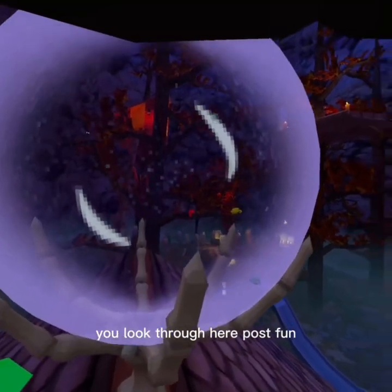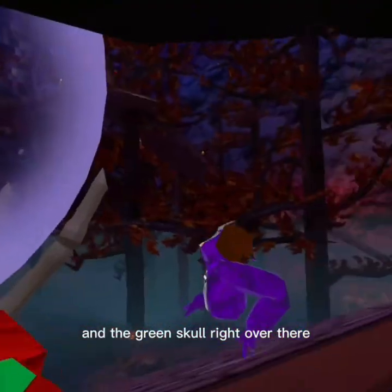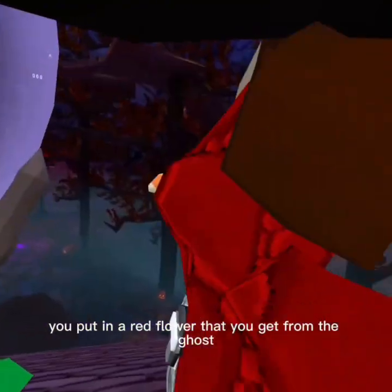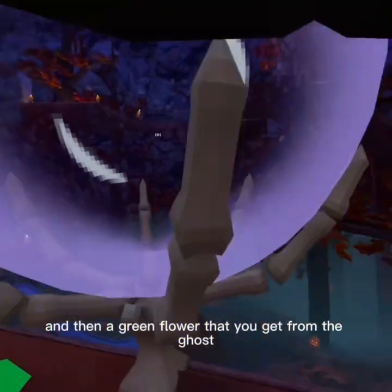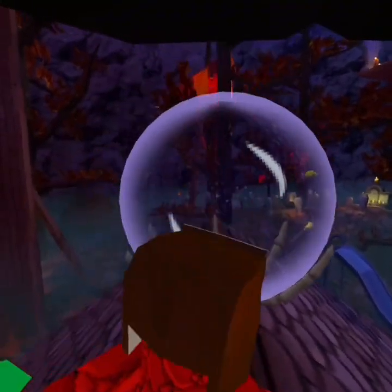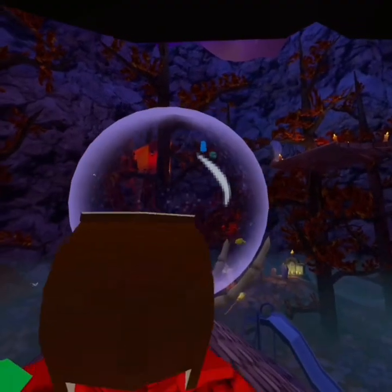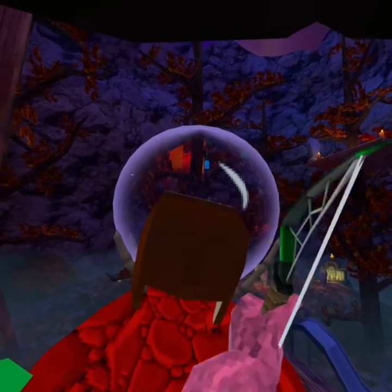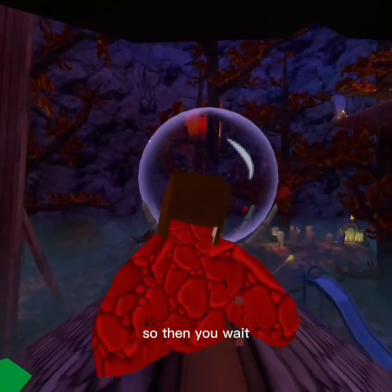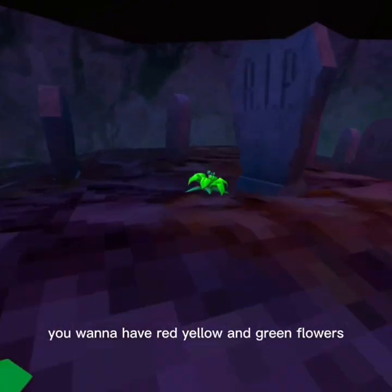You look through here, but here's how you can know how to do the potions. You see there's a blue skull right there, a red and yellow skull, and a green skull right over there. So it starts out blue, and then you put in a red flower that you get from the ghost, a yellow flower that you get from the ghost, and then a green flower that you get from the ghost. So once you find it, you have to wait for it to lay in a bunch. For a forest, you want to have red, yellow, and green flowers.